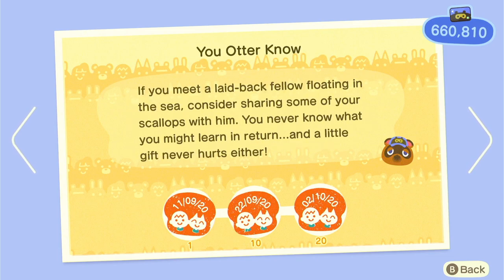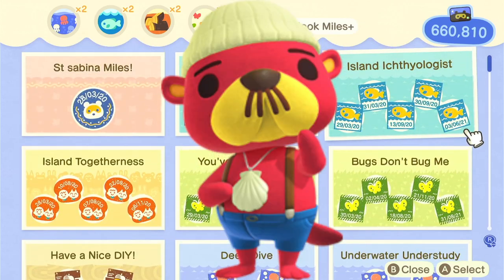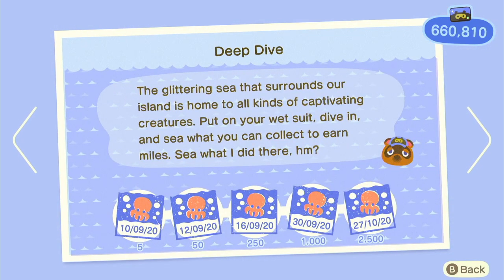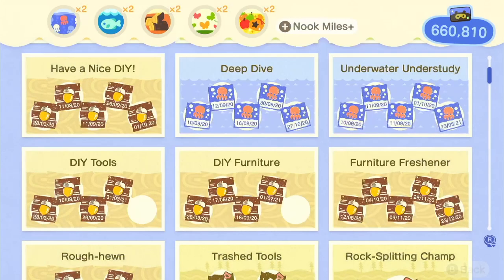Pascal — when you're going for your deep sea creature diving stamp, you're probably going to see Pascal, and he gives you really cute mermaid furniture as you saw in my house earlier. This is quite an easy one to do since you only have to talk to him 20 times, which will take about 20 days or less if you time travel.